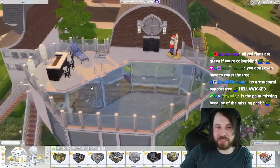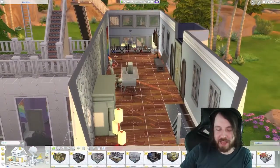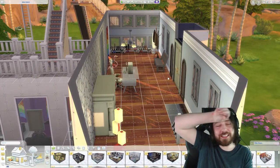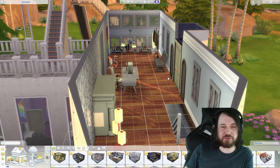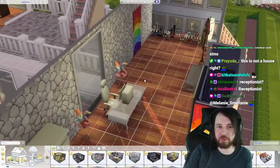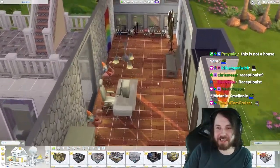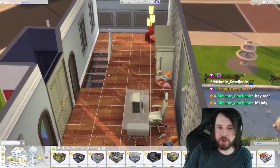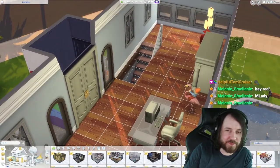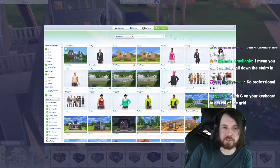We go in the front door and we're greeted with an actual livable living room. This is not a house, right? I don't know what this is — maybe this is a resort. I didn't check the description. Very cool though. This looks like a little bit of a hazard right here. Oh, it's a club! It's a club, okay, my apologies. This is a club house.